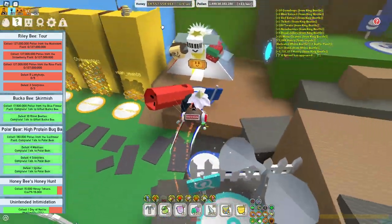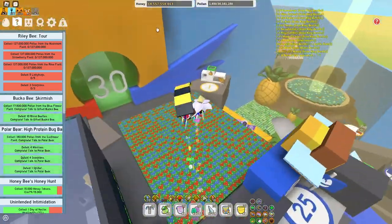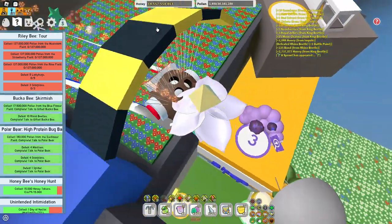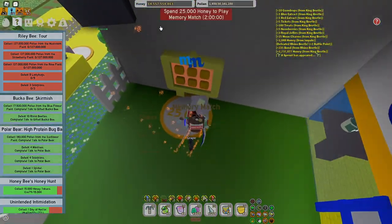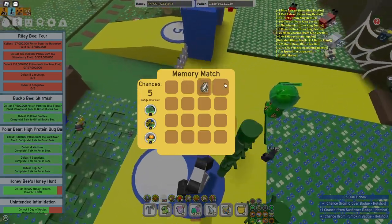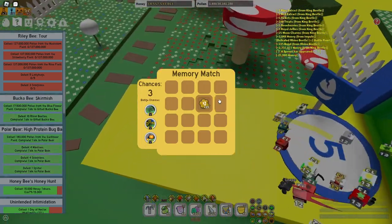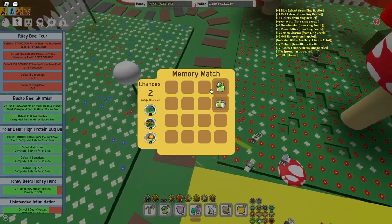Memory matches — yes, memory matches. That is one of the best ways. Well, not one of the best, but it's still a pretty good way. You can get Emzyne from memory matches.